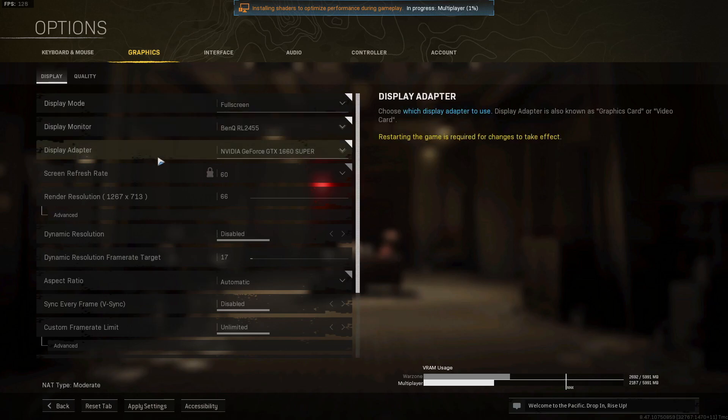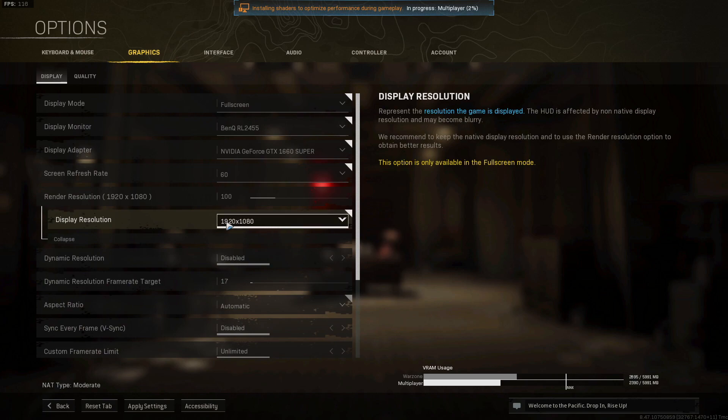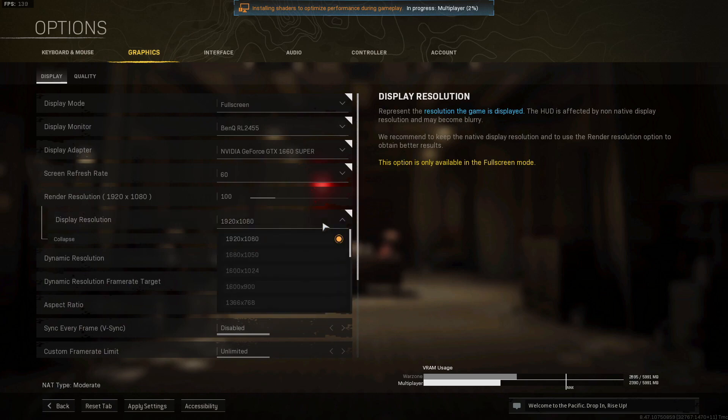The next thing you need to do is ensure that the Render Resolution is set to 100. Mine is currently set to 66, which is completely making the game look blurry — you can actually see that in the example image on the right-hand side. Turn it up to 100 and it will use the same render resolution as your set resolution. If you expand Advanced, you can see your display resolution and you want to change this to the highest resolution your monitor supports — for example, 1920 by 1080.